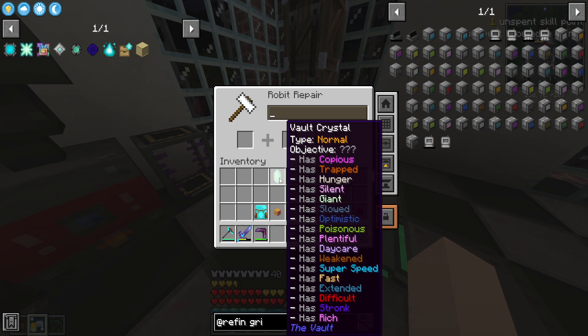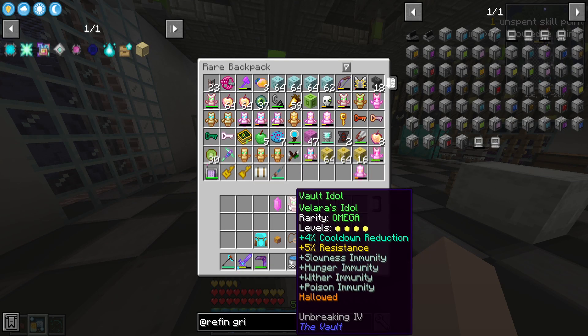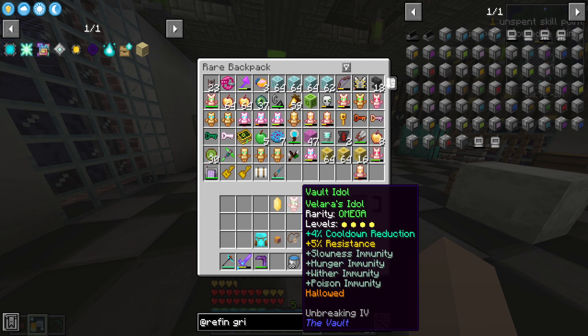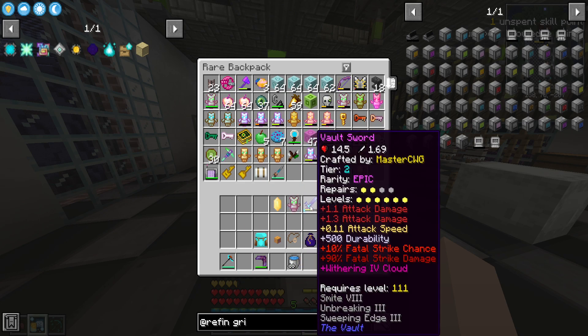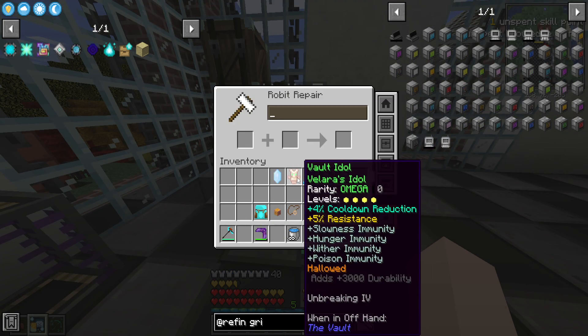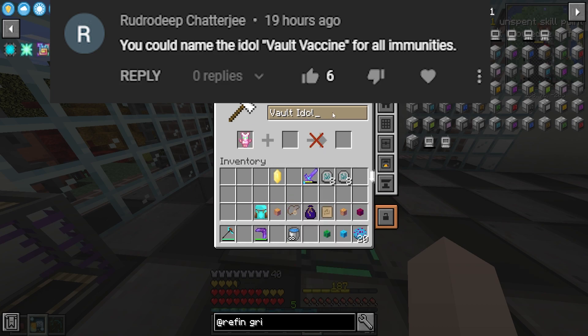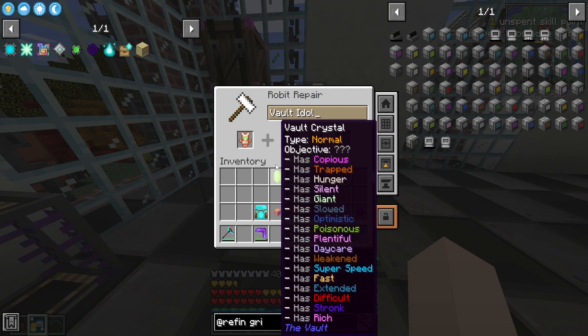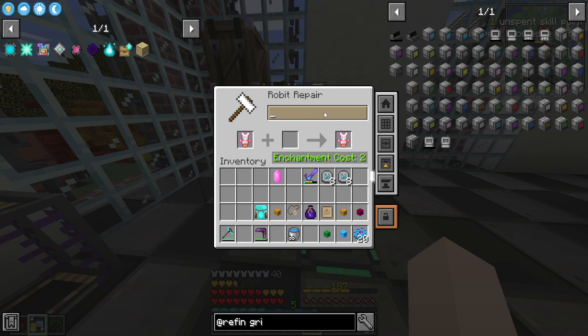It also has hunger, poisonous, and slowness on it, but of course we have our idol of super immunities that we can use. I asked y'all to come up with a name for the sword and the idol. For the name of the idol y'all came up with the vault vaccine because it has so many immunities — four different immunities — and three of the bad things on this crystal are going to be completely negated thanks to the vault vaccine.